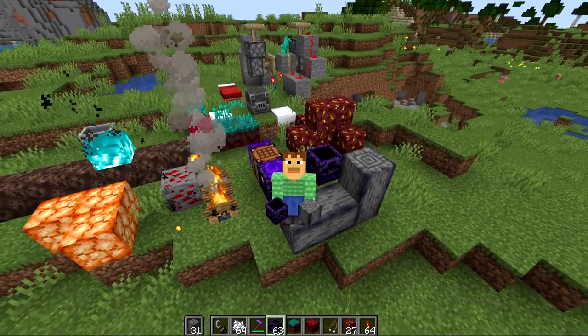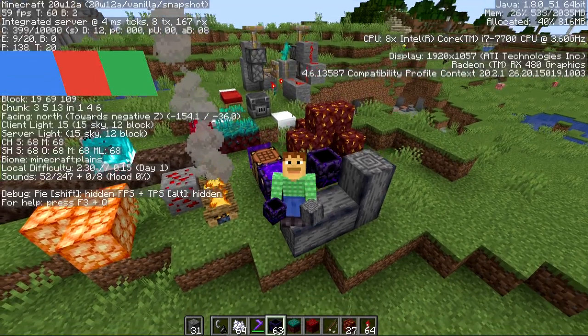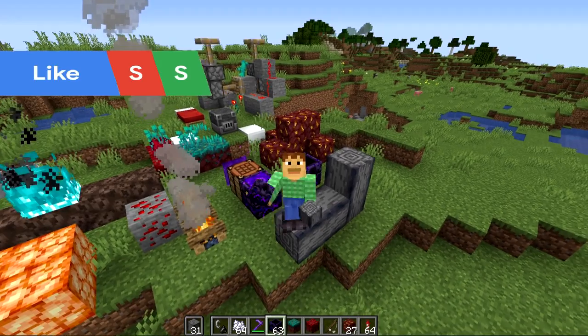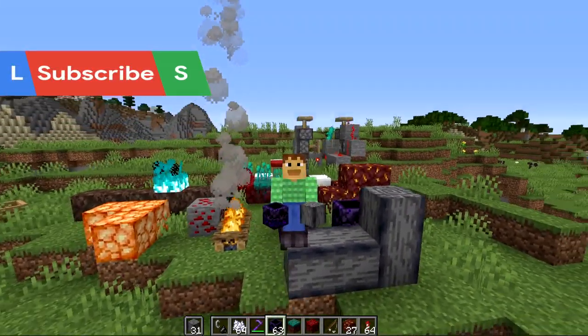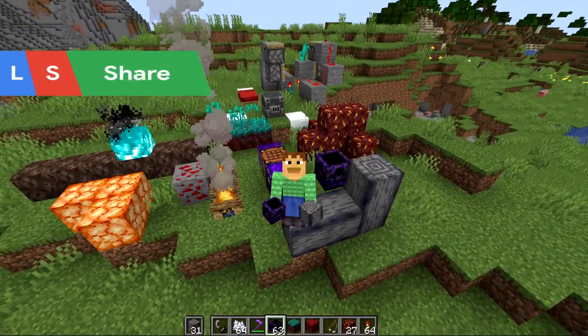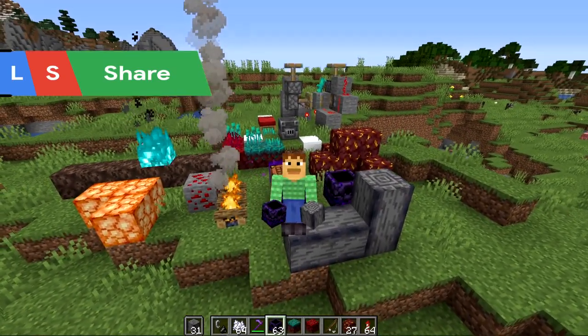Hello there, Ray here. We have a brand new snapshot for 1.16 — this is 20w12a. In this new snapshot we got some brand new blocks and the ability to reset our spawn point in the nether dimension. We also got some new ways to farm up the giant fungus, plus there is a ton of different bug fixes in this version — probably the most bug fixes to features I've ever seen in a single snapshot.